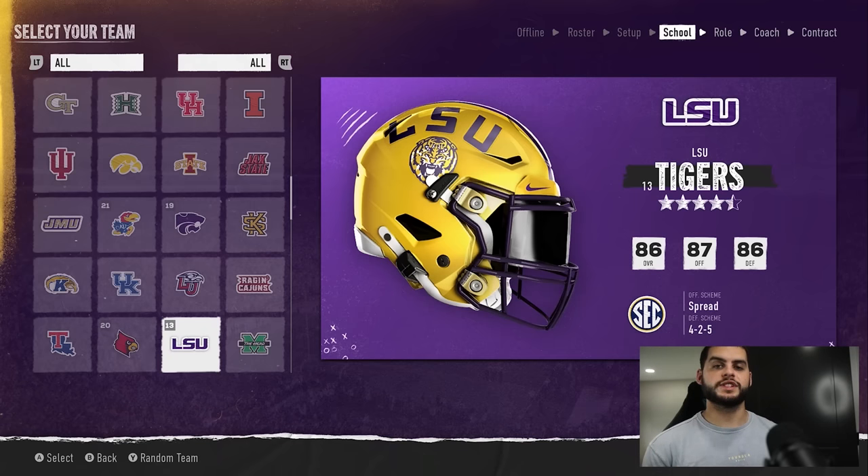Hey, what's going on everybody, it's Poodle back with another CFB 25 video. In today's video I'm going to be showing you guys a method that allows you to maximize your coach points — in essence being able to buy way more packages using less points beyond the level 50 cap that it currently allows you.